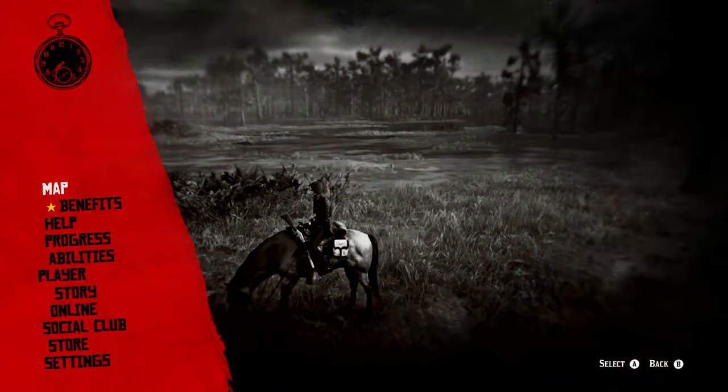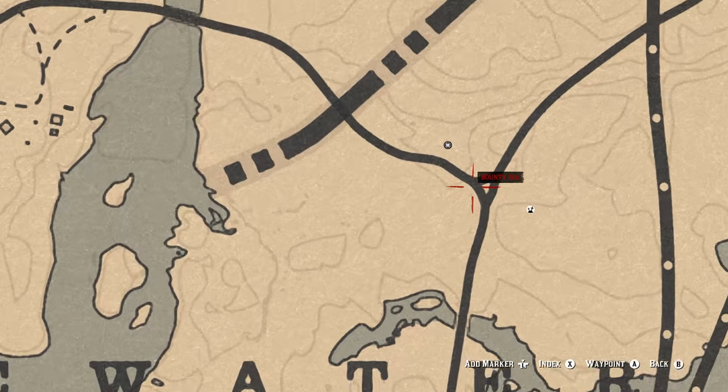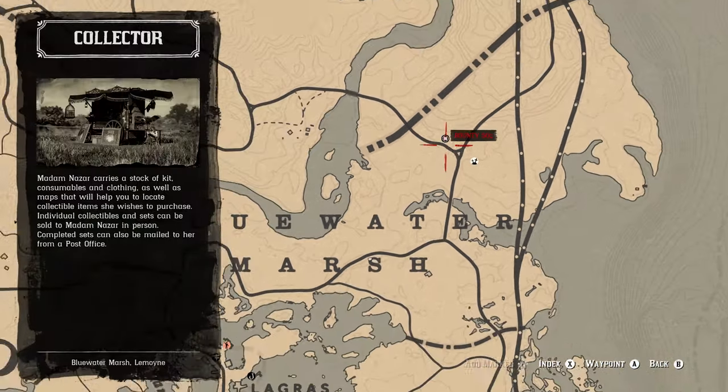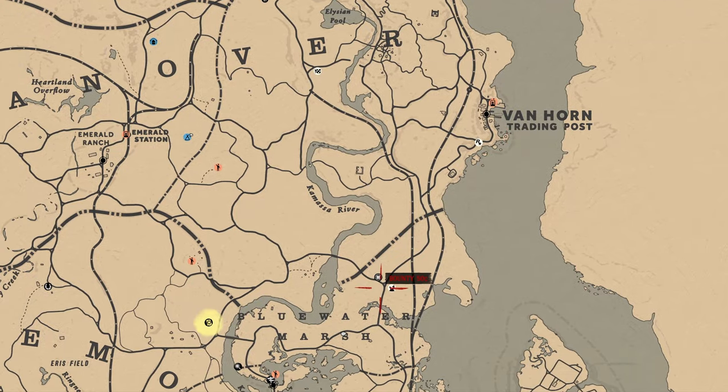For three collectibles sold to Madame Nazar — Madame Nazar is actually located in Blue Water Marsh today, making it pretty easy to reach. The best fast travel destinations are either Lagras or Van Horn — either one works just fine.